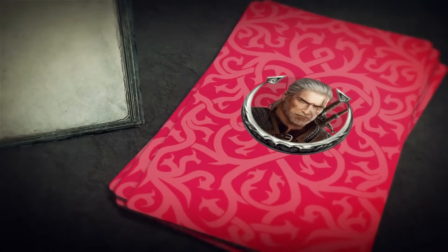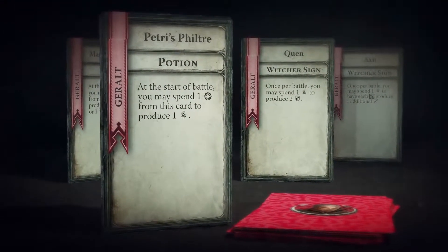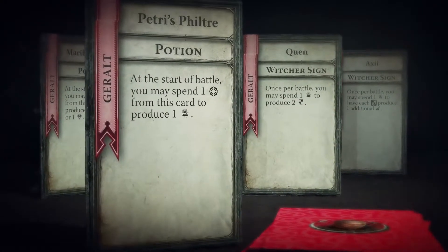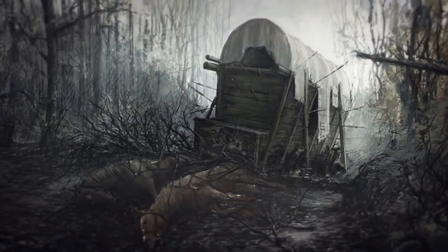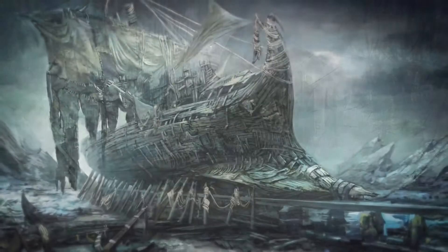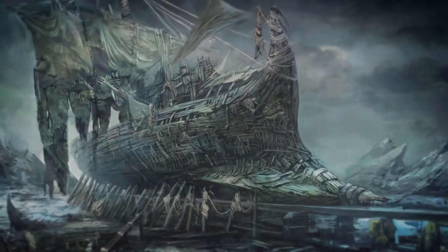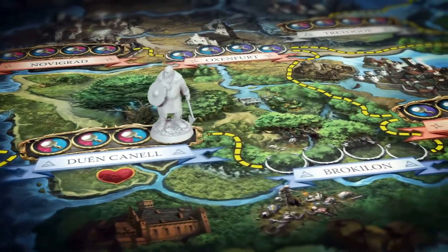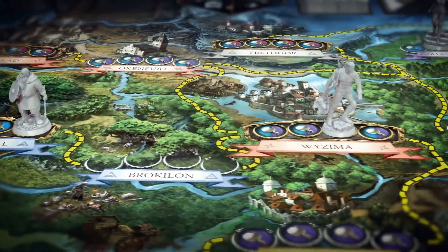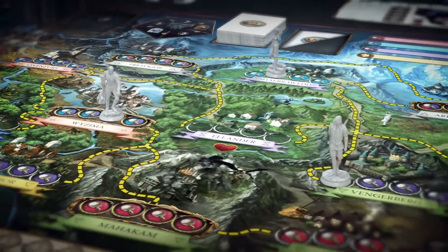For example, when playing as Geralt of Rivia, you can specialize in brewing and using combat potions, or focus on casting powerful Witcher signs. Performing actions is the primary means by which heroes travel around the world, investigate possible leads, and complete quests.